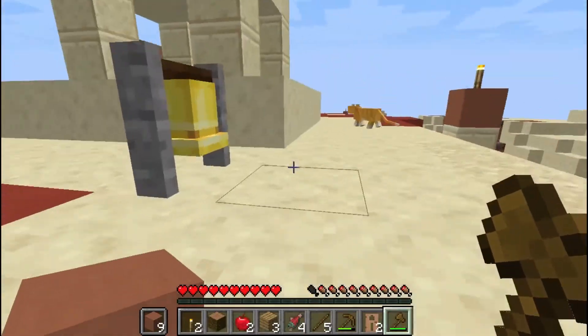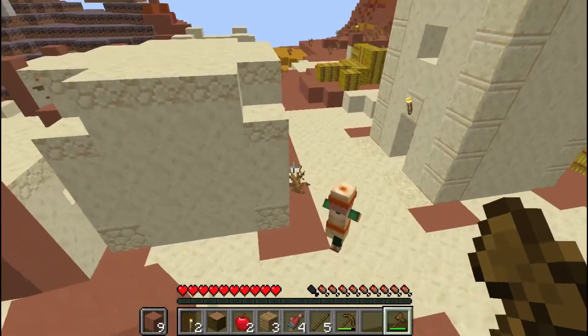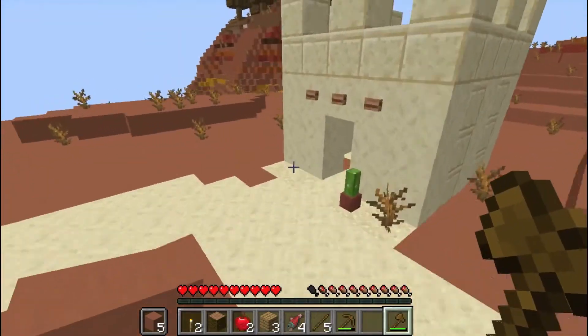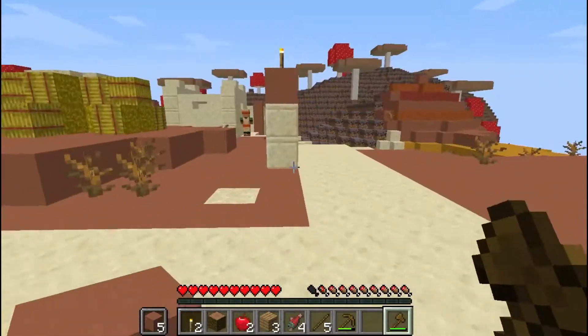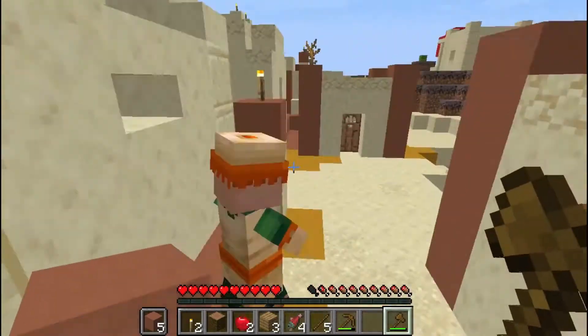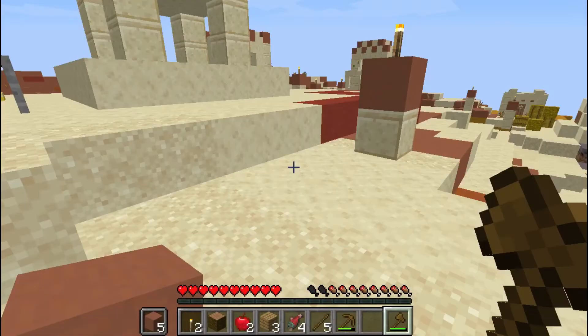Let's go up here, let's ring this bell, get the villagers to go indoors. Once these guys are all in, we should have more than enough to make a breeder if we ever need more, but I just want to get as many as I can so that we can put off building a breeder, because it's not the most fun thing in the world.